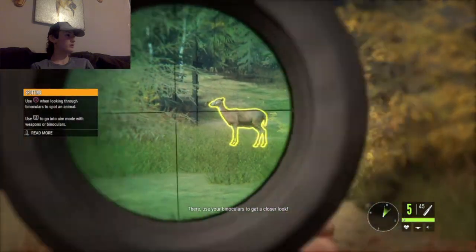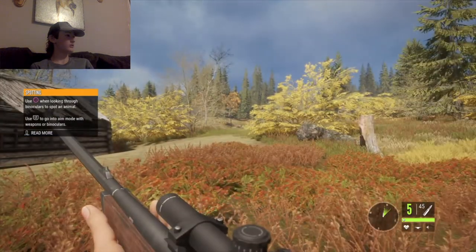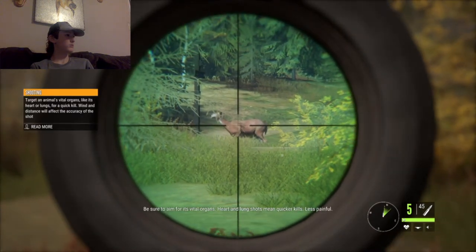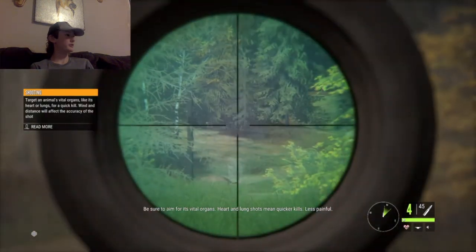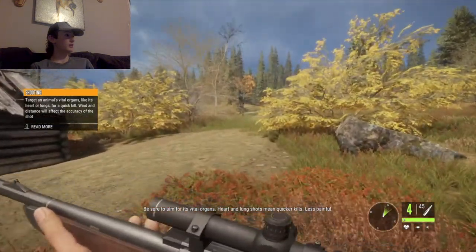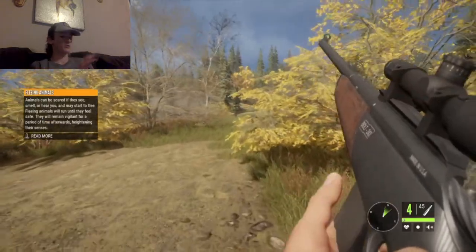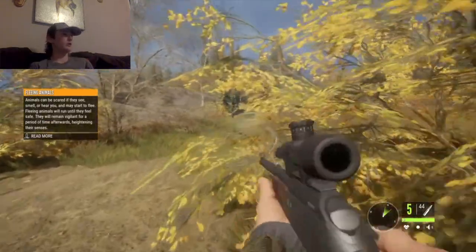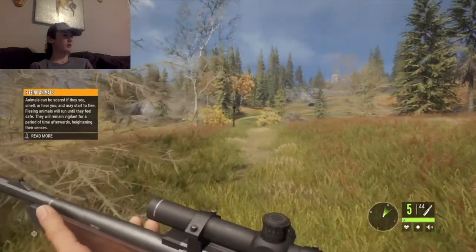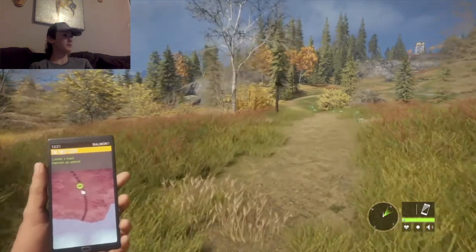Use your binoculars to get a closer look. Basically, you can't hold your breath in this game — be sure to aim for a shot. Hard lung shots make quicker kills. Believe it or not, holding your breath actually makes your shot more wobbly than it would in real life, and this game takes that into perspective. Instead, you time your breathing — you hit the button to exhale and steady your shot.